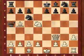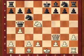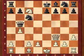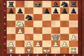Queen A5, B4, Queen takes B5, and Knight takes C7 — check. King D8, Knight takes B5, and white resigns.